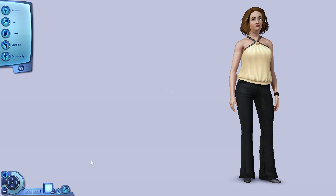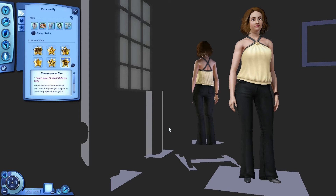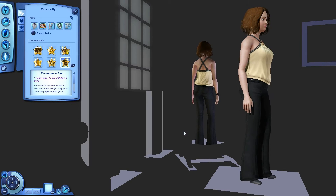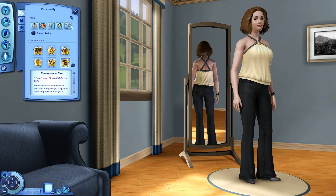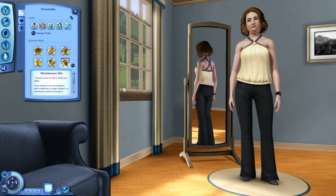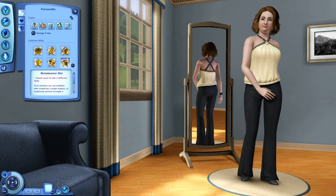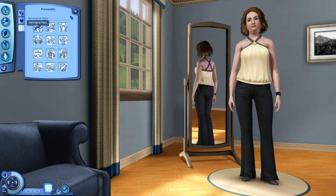Here we have Jodi Bishop, created by Mi1620. She is absent-minded, couch potato, family-oriented, good sense of humor, and a heavy sleeper. Her lifetime wish is Renaissance Sim — reach level 10 with three different skills. Favorite food is pancakes, favorite music is hip-hop — I think that's the first one in the group — favorite color is turquoise, and her astrological sign is Aries.